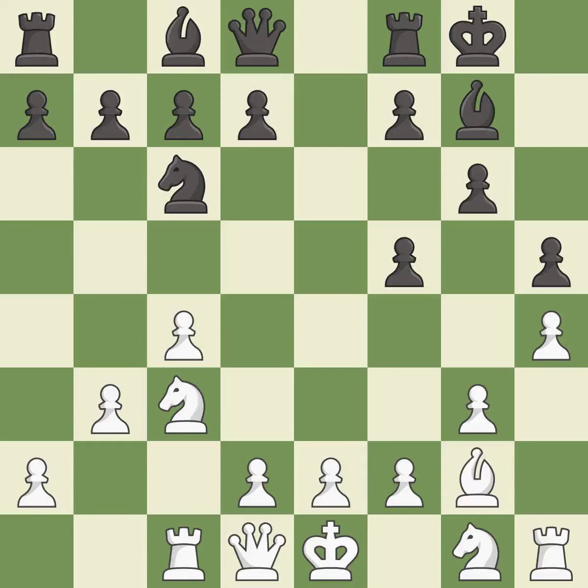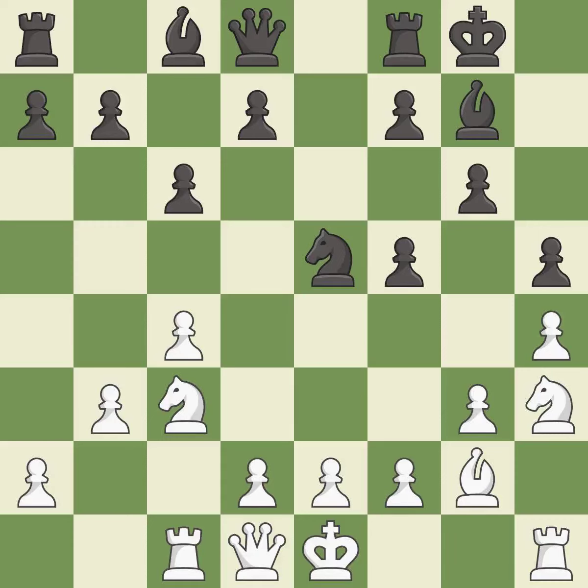This fianchettos the bishop by placing it on a powerful diagonal. It is best. This is the strongest option — it is best. This activates a knight by developing it off of its starting square. It is good. That's not a mistake, but it's not the best move either. It is good.